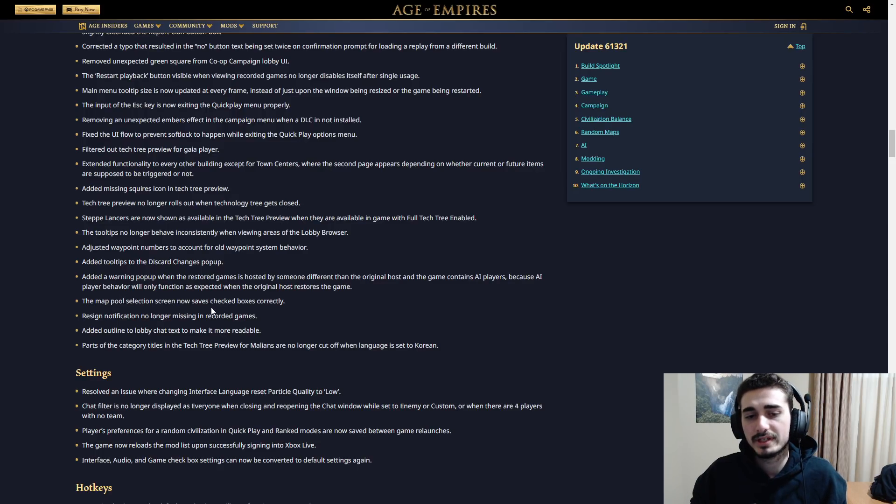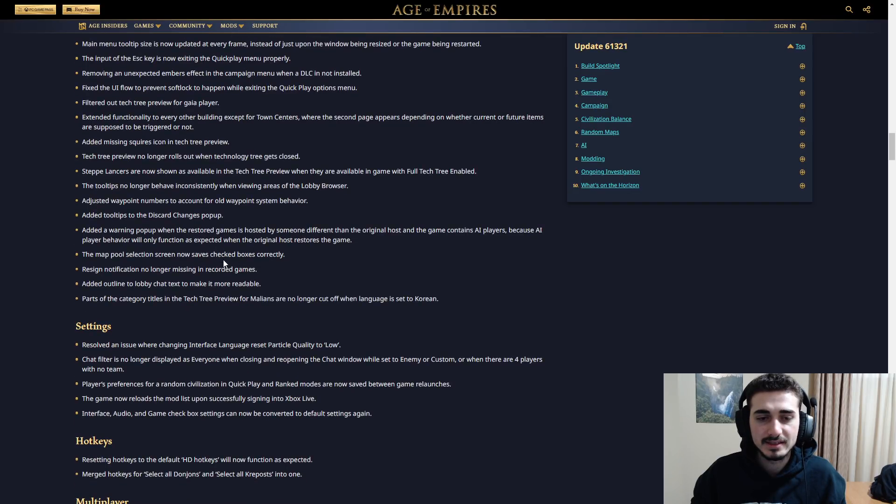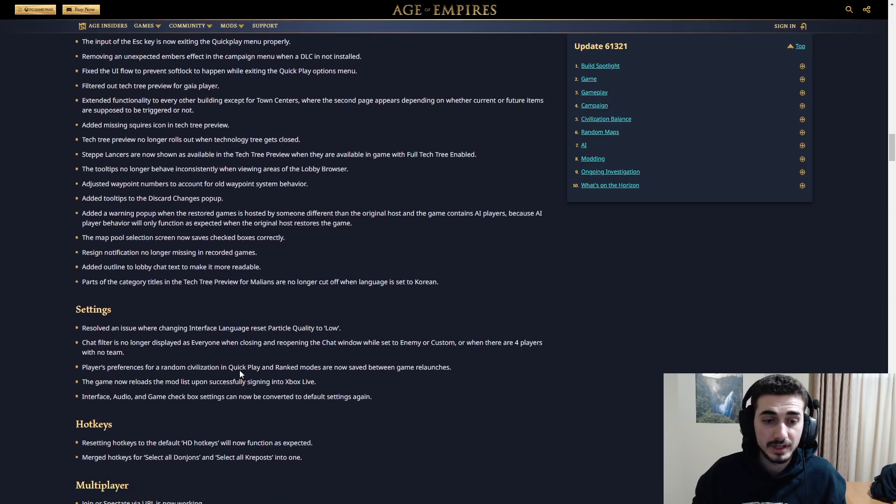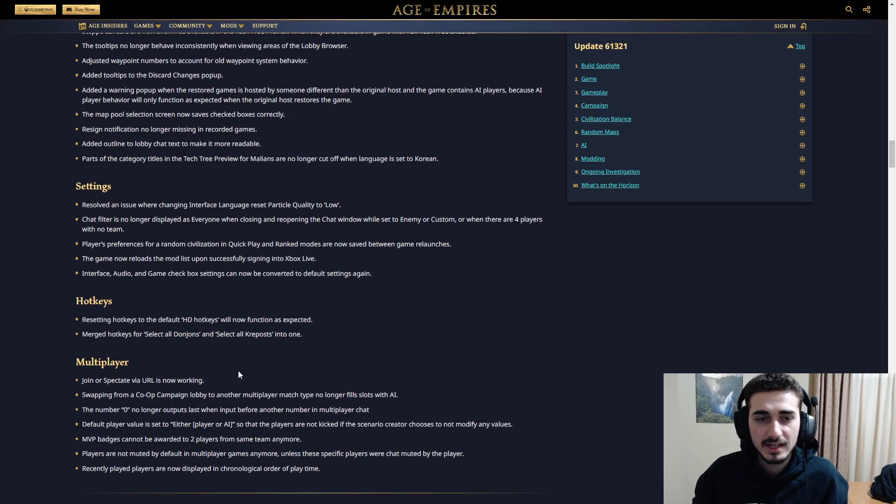Map pool selection screen now saves checkboxes correctly. Before, it used to bug for team games all the time. I think now it's a little bit better — that is very solid. They fixed a lot of other stuff as well, corrected a few things, which is really nice. I always like to see work on these kinds of things take place.